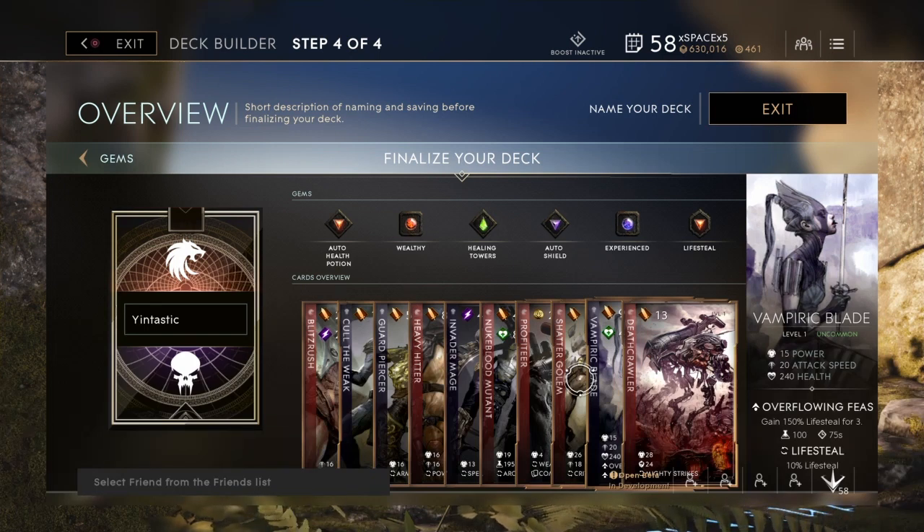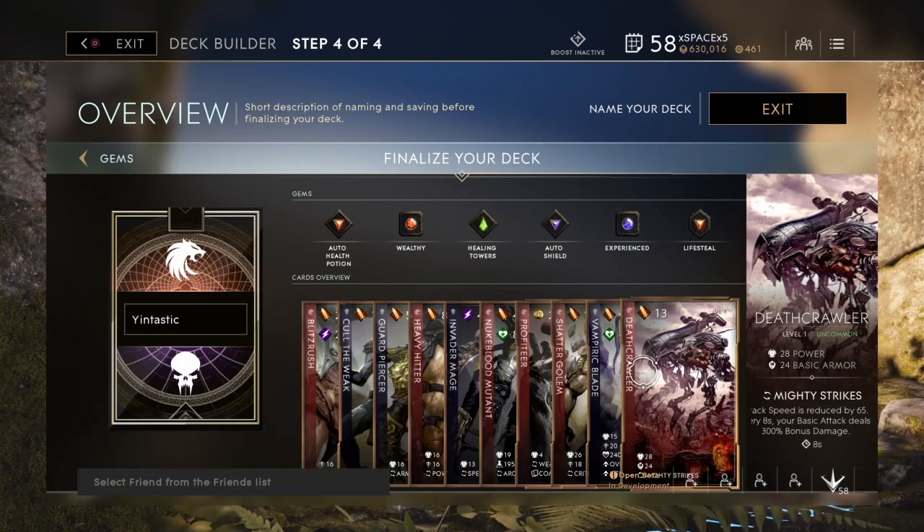This card is literally giving you a shield for three seconds. If you hit your basic attacks or any attack, it's so helpful — you get so much lifesteal and it's like a shield for three seconds. Very helpful. That's the last card, so now let me show you the gems.